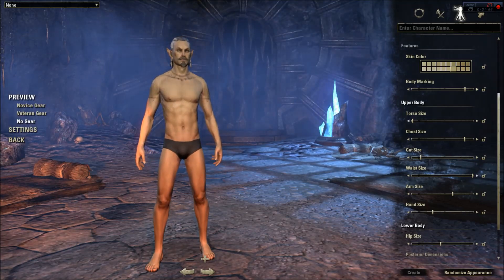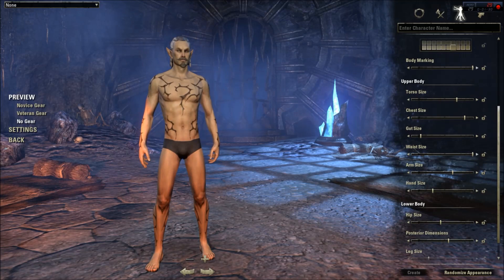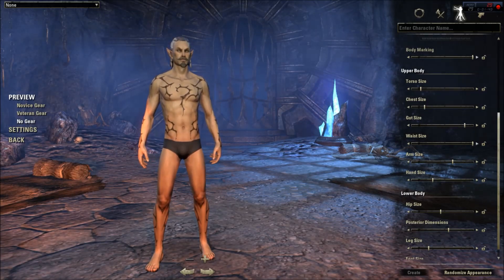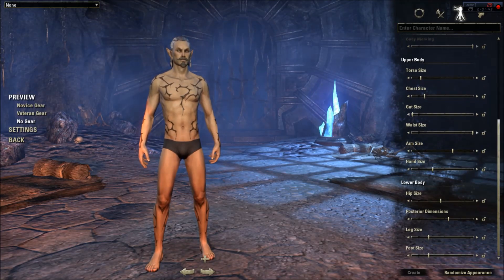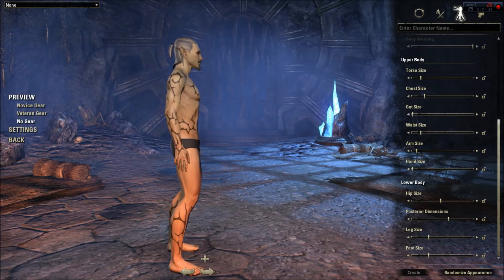Some scars — I think that's pretty wild, let's go ahead and keep that. Next, upper body torso size — he's going to be on the smaller side. Same with the chest size. Next we have gut size, then waist size, and then arm size. We can move it over to show the hand size — small or large.